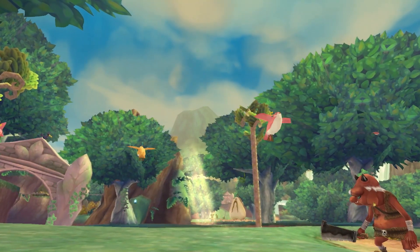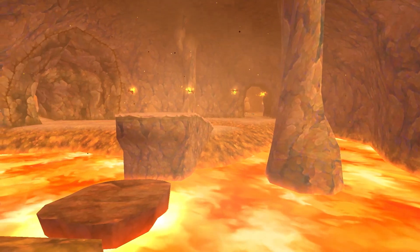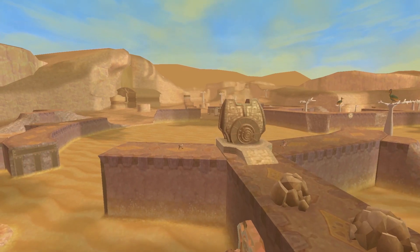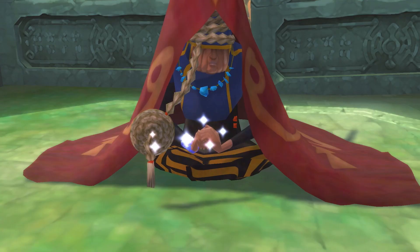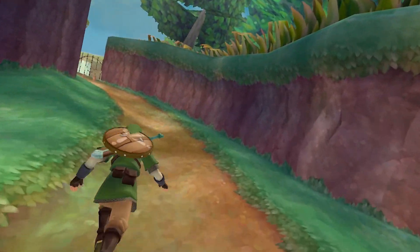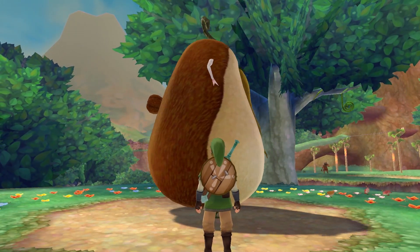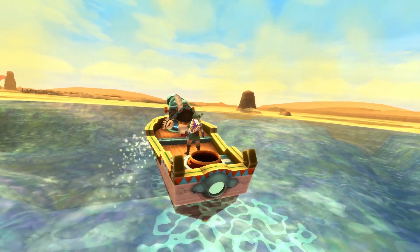There's a lush forest, an active volcano, and a desert where an ancient civilization slumbers. Various inhabitants call the surface their home. As you explore, you'll meet them and summon their help as you search for clues regarding Zelda's whereabouts.